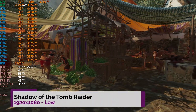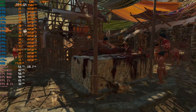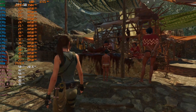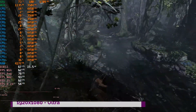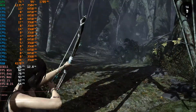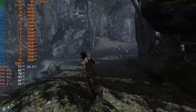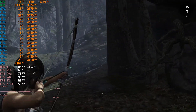How about Shadow of the Tomb Raider? This game requires a little bit more grunt — running everything on low at 1080p in the benchmark we get an average around 55-56 FPS, so more than playable for a game like Tomb Raider. And here's a comparison: the original Tomb Raider reboot series gets 78 FPS average on ultra — so all the rebooted Tomb Raider games should be more than playable on this card. You can get them for a good price these days.